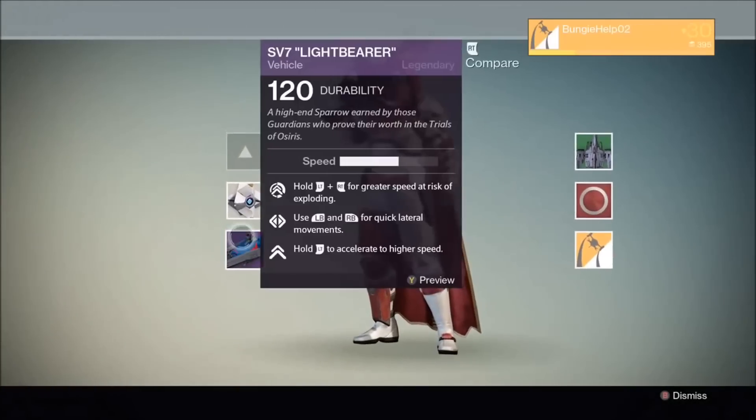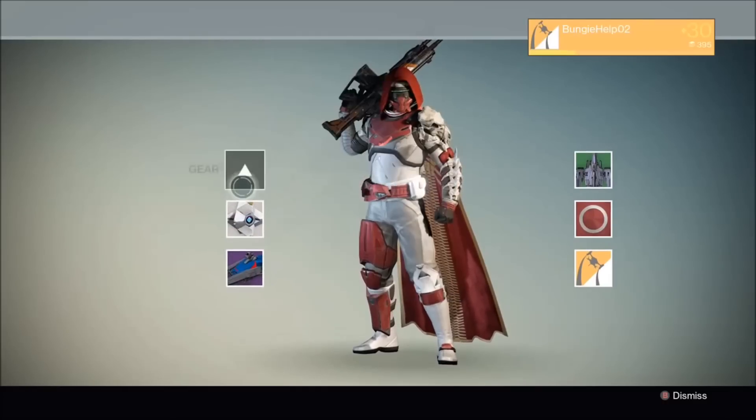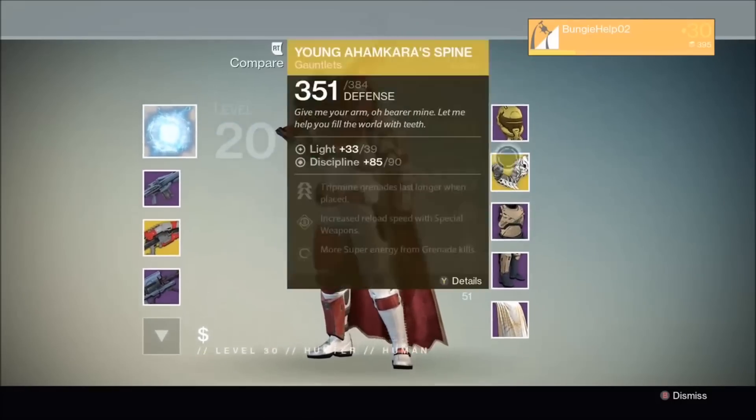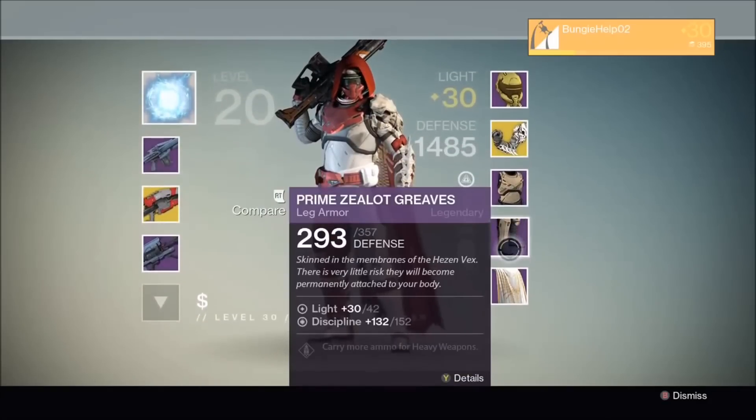Hello again my friends. Reddit user AerobicPie bumped into what appears to be a Bungie employee in the Tower, and when he inspected this Bungie guy he found some very interesting things indeed — weapons with 365 attack stats and Vault of Glass armor with 42 light level stats. So then what does this all mean? Well let's have a look at this Bungie profile in more detail.